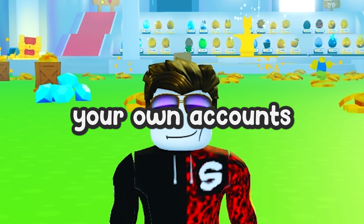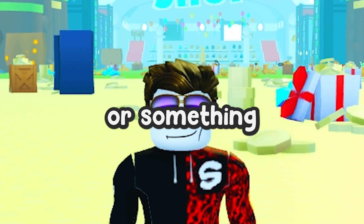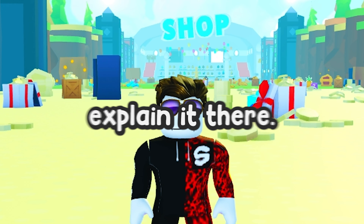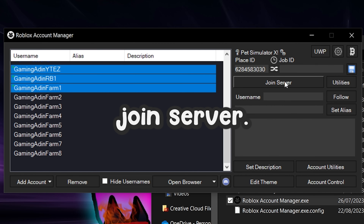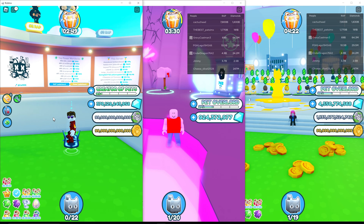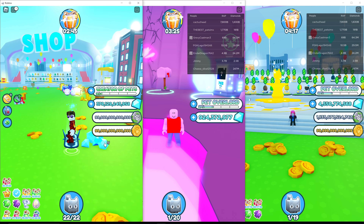Let's add now some accounts. You just click here on add account and then go to manual login. If you don't trust it, you can just keep the Roblox Account Manager open and join with your own accounts through the browser. By the way, if you get any bugs or updates, check the pinned comment because I will explain it there.